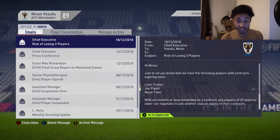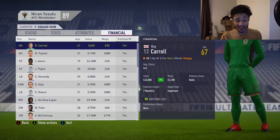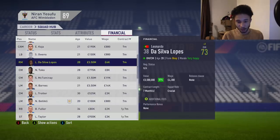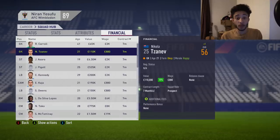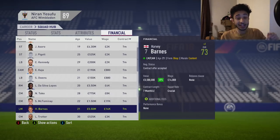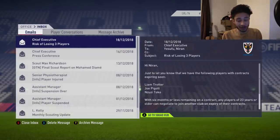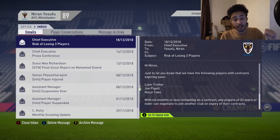We are now approaching January, so there are players at risk of being lost. Those three are Liam Trotter, Joe Piggott, and Nzusi Toko — we're going to have to offer them new contracts. There are quite a lot of players with contracts expiring, including Joel Azoro who might command a considerable pay rise, and De Silva Lopez as well. A lot of these guys are quite expendable. Regarding the transfer window — coming up next episode — let me know in the comments who you think I should buy on pre-contract agreements or just sign generally. We might have roughly a million to spend.